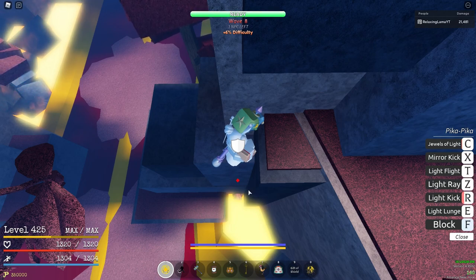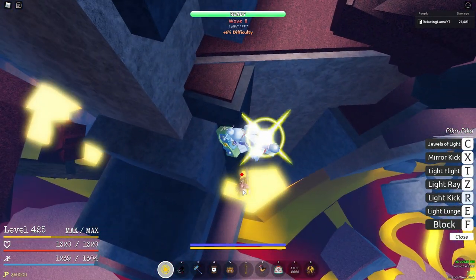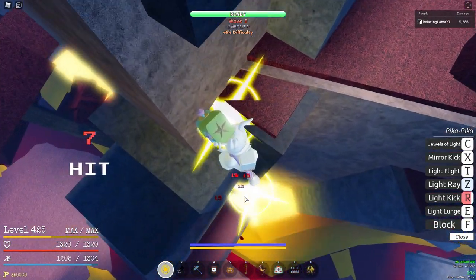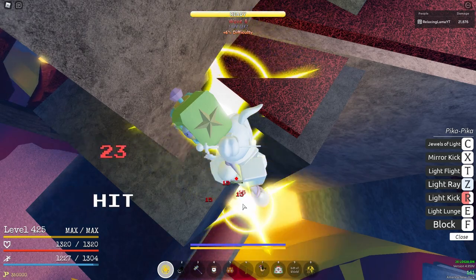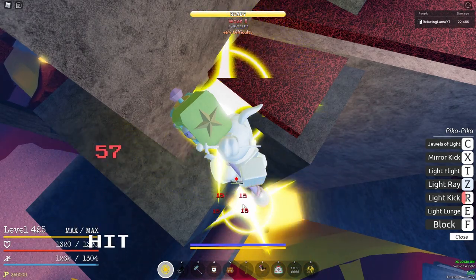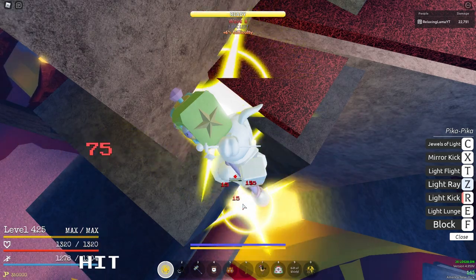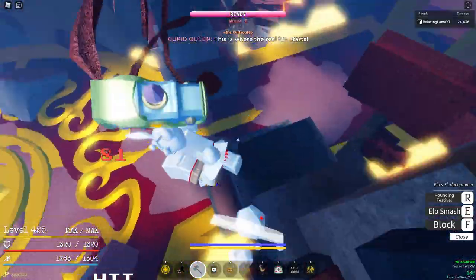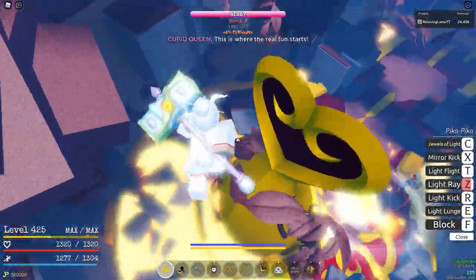Jump out, hold light kick or pika kick, and if she blocks, let go of pika kick. If she actually blocks your light kick, you can light ray her immediately after — just wait until she's done blocking. You'll land your entire light ray on her.